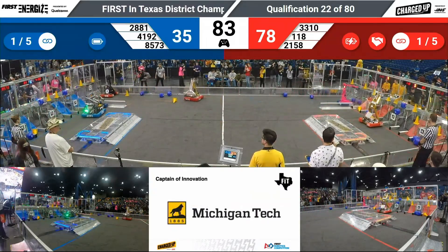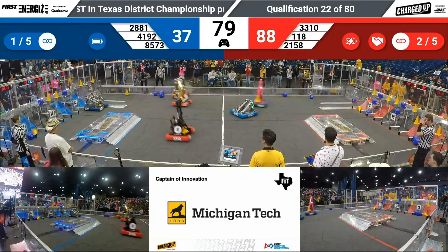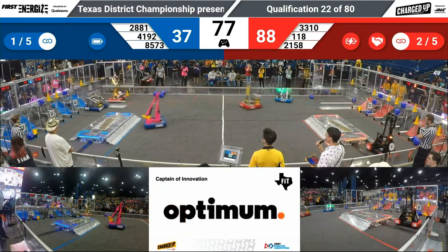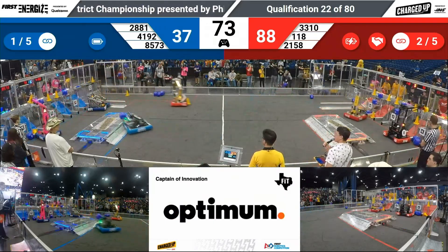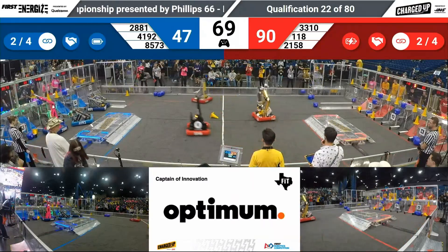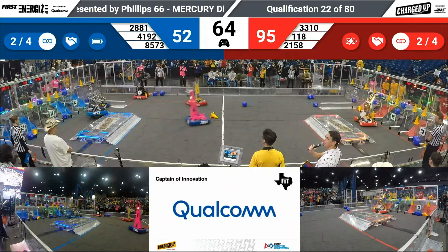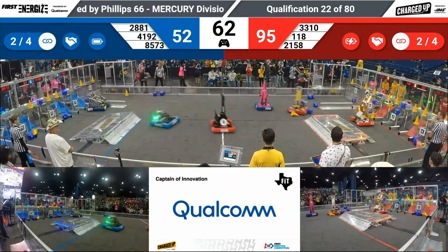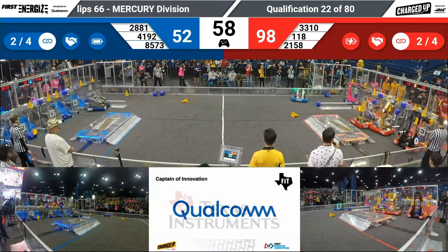Lady Cairns grabbing other cones, twirling and spinning across the field, hopping up over that charge station to go score some more. Meanwhile, all three red robots still moving on the offensive. Red has two links. Blue has two links. The co-opertition bonus has been achieved, so only four links are required for that additional ranking point.